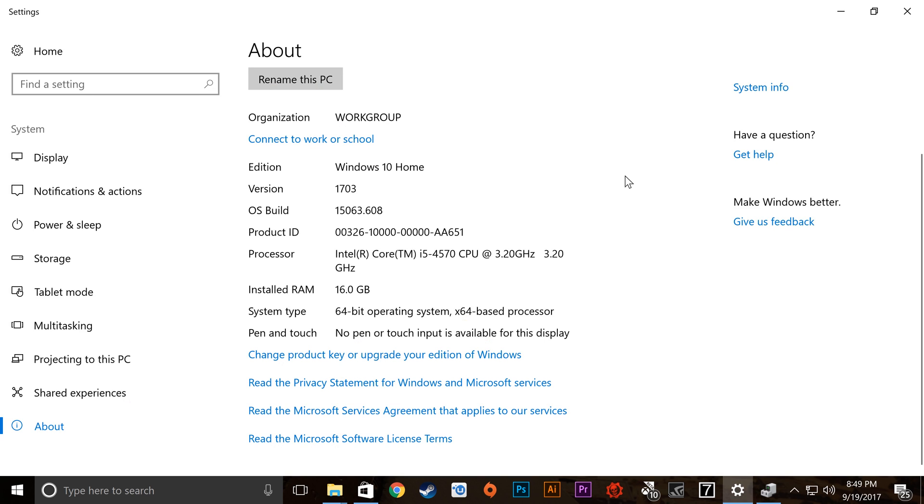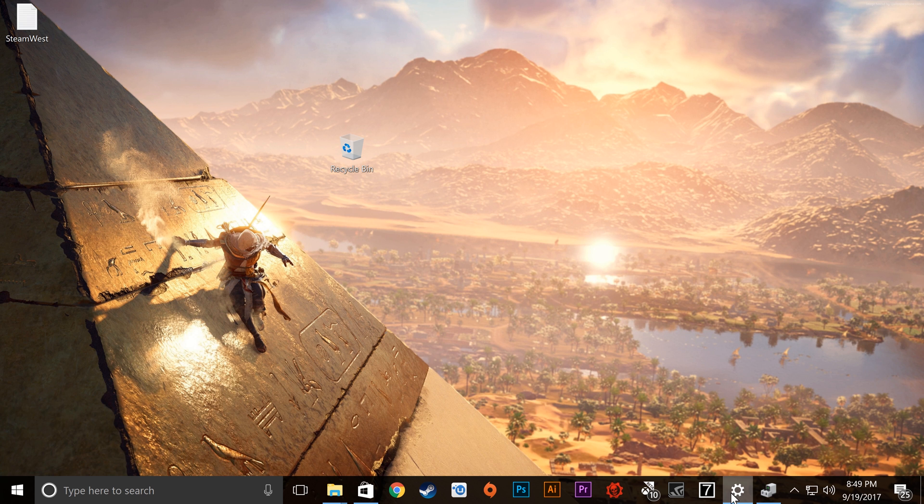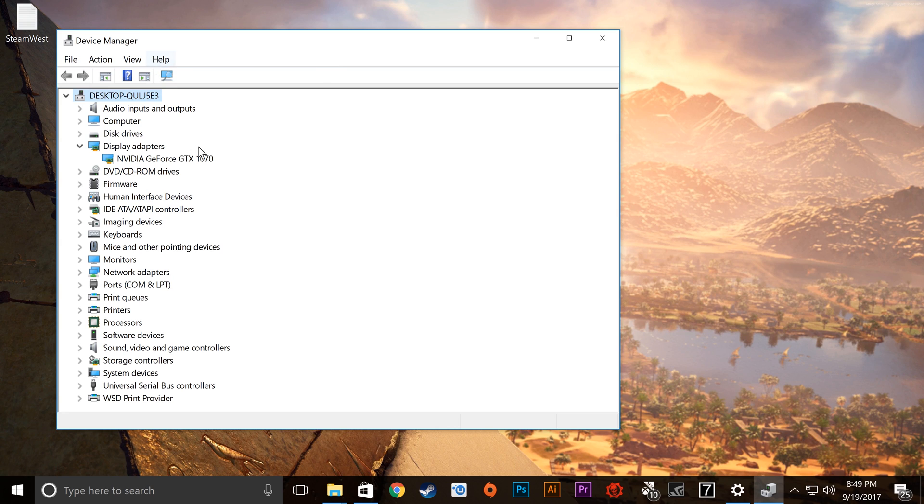Over here on settings, I want to let you know that I've got the Intel i5-4570 CPU clocked at 3.2 gigahertz — no overclocking. I've also got 16 gigabytes of GDDR3 RAM, and on the GPU side I've got the Gigabyte NVIDIA GeForce GTX 1070, which should be enough power to get a game like this running at 4K60 because racing games aren't all that demanding.